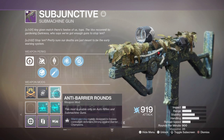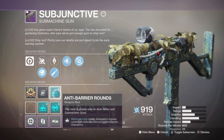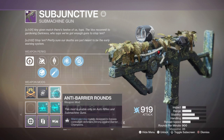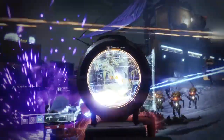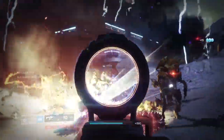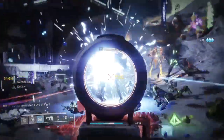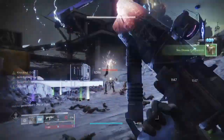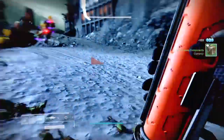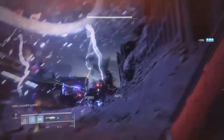Heads up: the anti-barrier rounds mods are only available for SMGs and ARs currently, and will most likely be switched to other weapon categories next season — but that's just a guess. You'll know they're active once you ADS or stand still, as the anti-barrier rounds indicator will pop up in the left corner with a title saying 'anti-barrier rounds active.' It also goes red when you fire the selected weapon with the mod attached, which is a very cool effect.